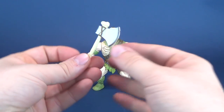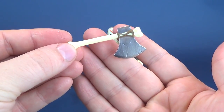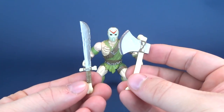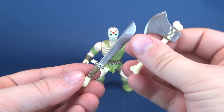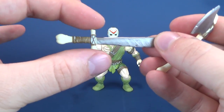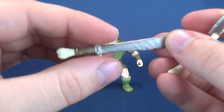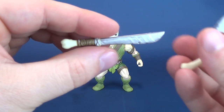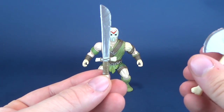For his accessories, he gets prehistoric versions of his more conventional weapons — one being an axe and the other being a machete, although the machete reads a little bit more like a sword than anything else. I probably would have just omitted the bone in the middle; that would have looked a little bit more like a machete.